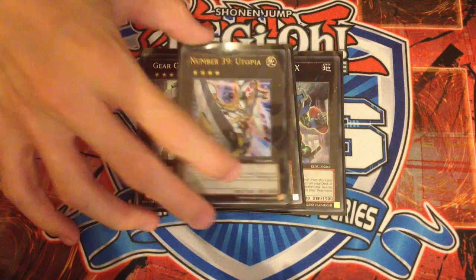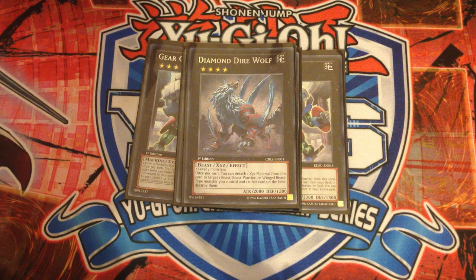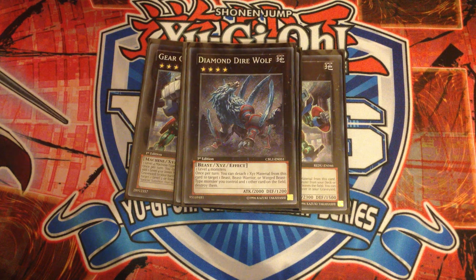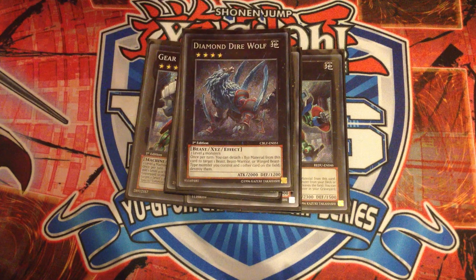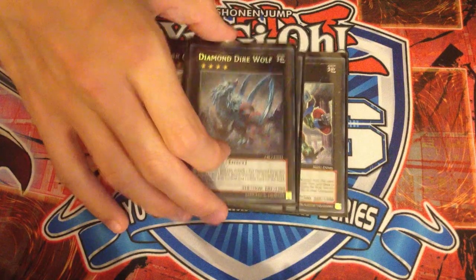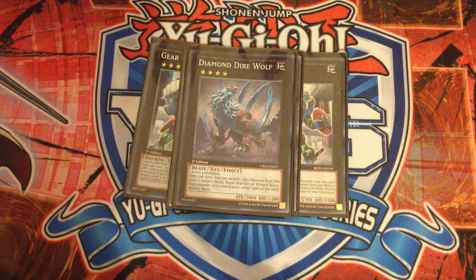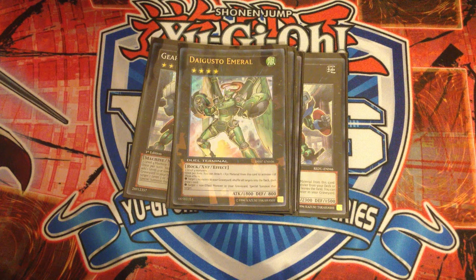I'm playing one Utopia because it's a good generic. One Maestroke, one Diamond Direwolf — and I want to address this because loads of people have been commenting about it: you don't have to have other Beast-Warrior or Winged Beast targets in the deck. Diamond Direwolf is its own target for its own effect. If I have to remove a monster from the field, I can make Direwolf target itself and the opponent's monster and kill them both. Diamond Direwolf is only in this deck to kill something I have to kill where I have to go minus to kill it — it's basically my Black Rose button. Then one Digvorzhak for putting our gadgets back in the deck since we don't have Pot of Avarice anymore, which is one of the biggest hits this deck took.